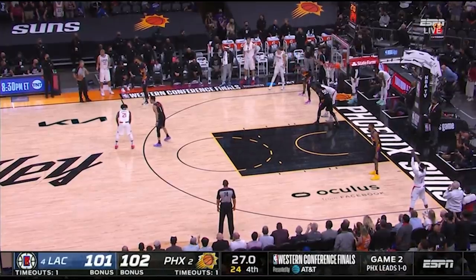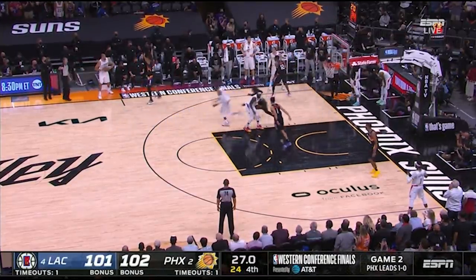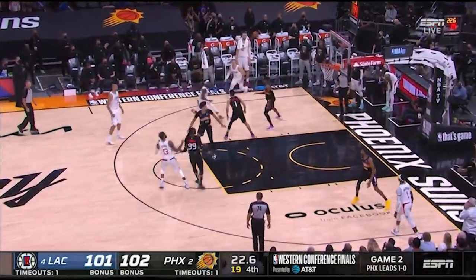Back to Suns-Clippers, Game 2. Paul George runs the same exact play that Booker did, hitting Crowder with a crossover into float dribble left-right pull-up, giving the Clippers the lead back late.